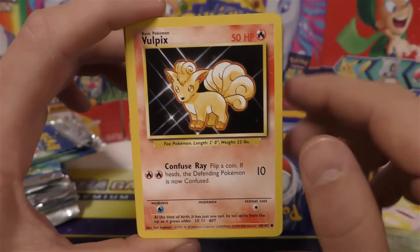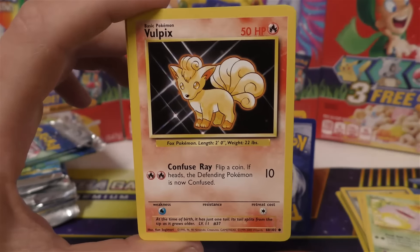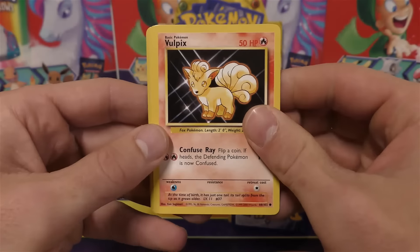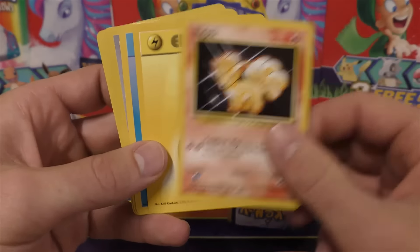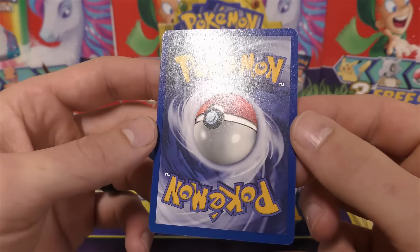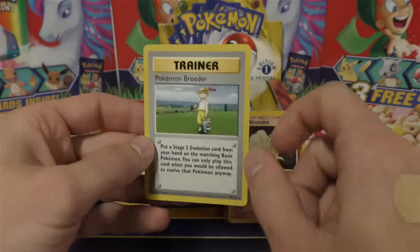When people found out that the Vulpix was actually corrected, people were going nuts for this card. Like I said, at one point I was selling them for $75 a piece. They got all the way down to like $20 and I was still selling them pretty consistently. Now I don't think they're worth more than $5 a piece, but they're still something people like to add to their collection just to have the corrected version of the Vulpix. Then we've got Lightning Energy, Water Energy, Super Potion, Charmeleon, and Kakuna. And then we have another Pokemon Breeder - but check it out, at least it's a Shadowless one. That's pretty nice.